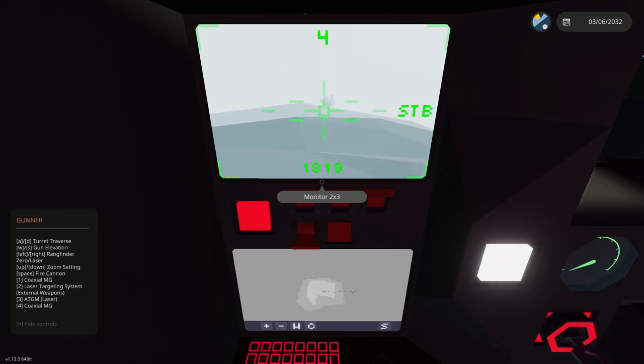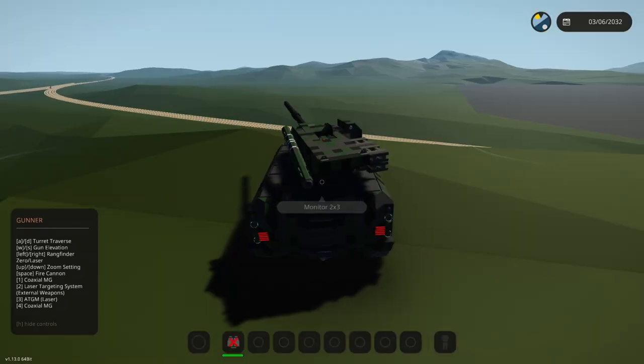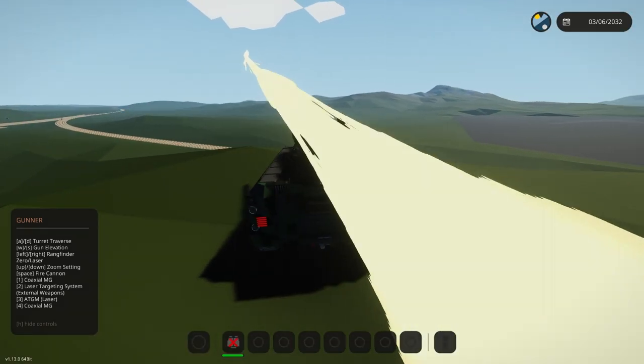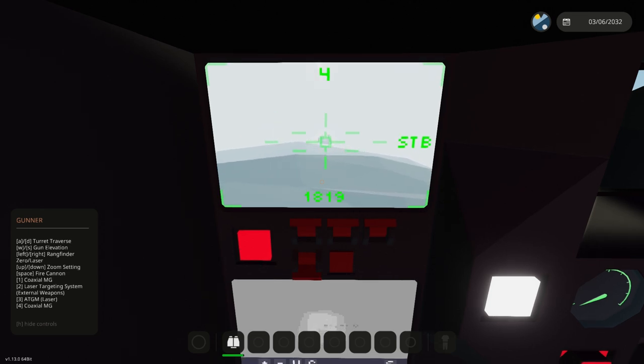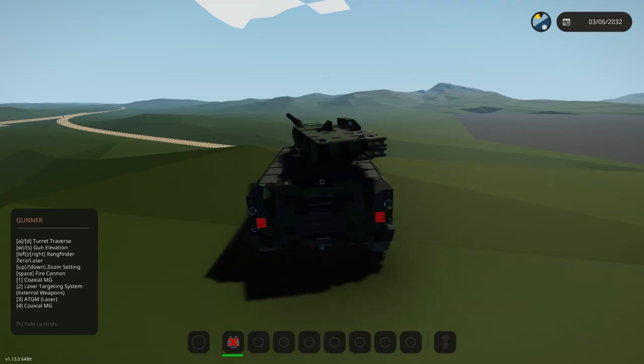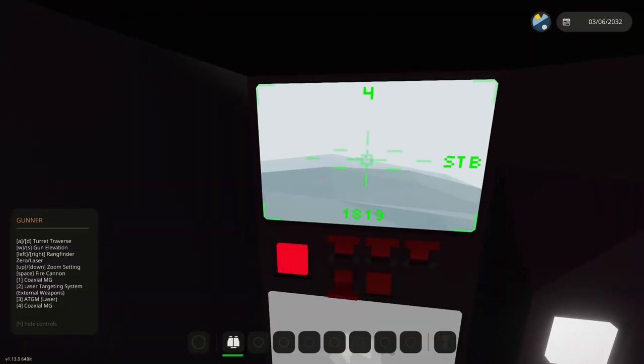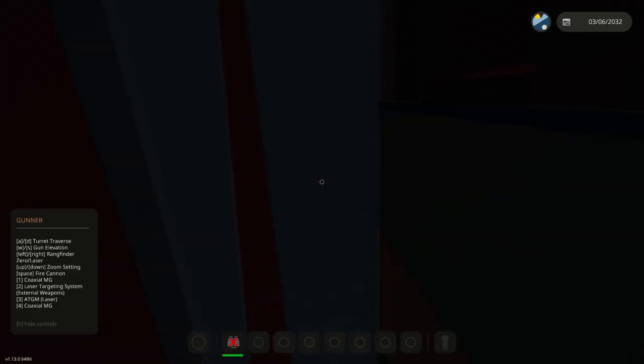There is a tank about 1800 meters away. So if I designate that with the laser targeting system, I should be able to launch this missile — and there you go. So they do work. It's just that at super close range, they get there so quickly that they just don't have time to aim. But now range-finding it, it's 1850 meters away.